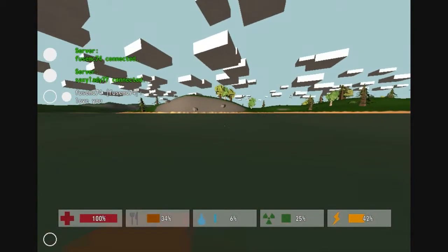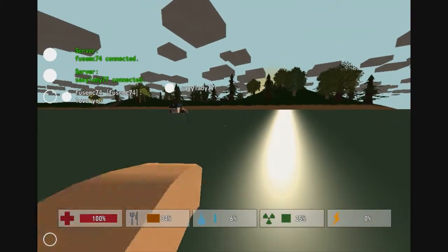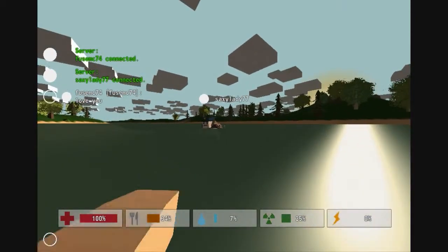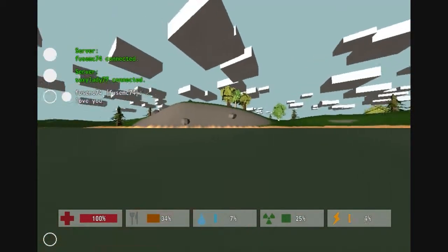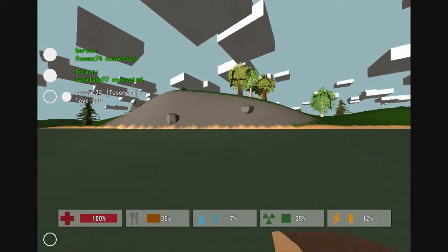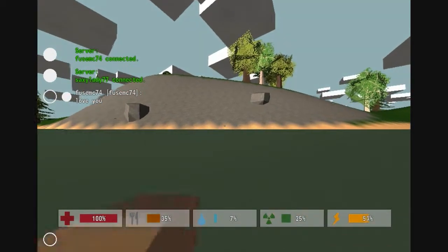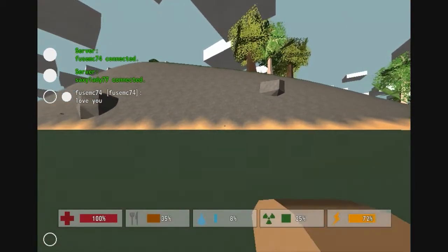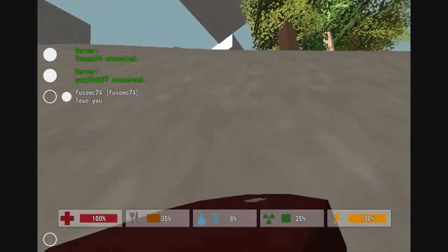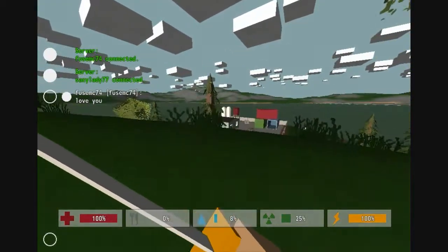Mama looks angry. Mama does? Yeah, look at her face. She's got a police hat on too. I was looking at the map and that's pretty much what I got off of it. I've never actually been here before. Yep, this is it.